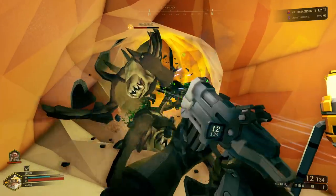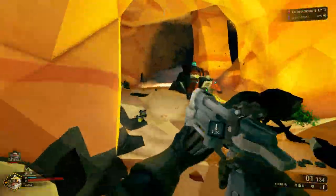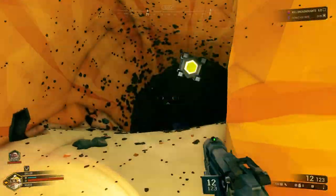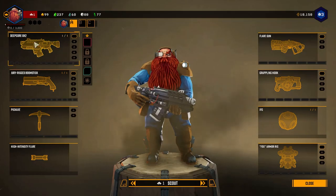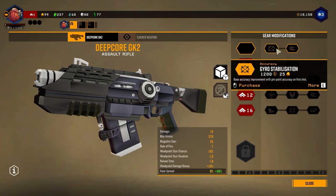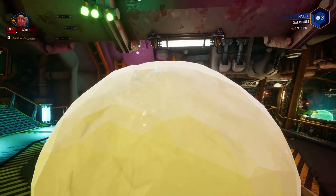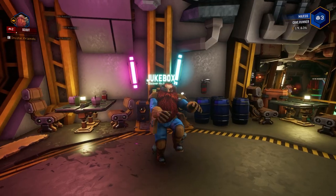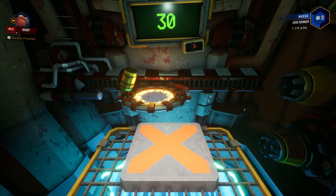Busy people will appreciate Deep Rock Galactic's hub and spokes design mentality. Upon loading up the game, you'll take control of your dwarf inside of a space rig, one of the company's illustrious orbital bases of operations. In the rig, you can select one of four classes, change up your loadout, customize your dwarf, and pick up perks, as well as participate in a slew of minigames and shenanigans. You also get to select your next mission, of which there are seven distinct types.